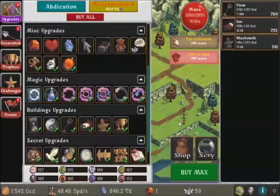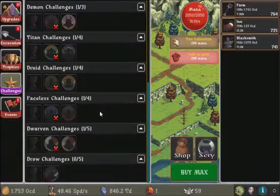All right, so we're back here for the draw challenge. Let's check it out — demon faction reincarnation six, perfect combo. We got all three right now.